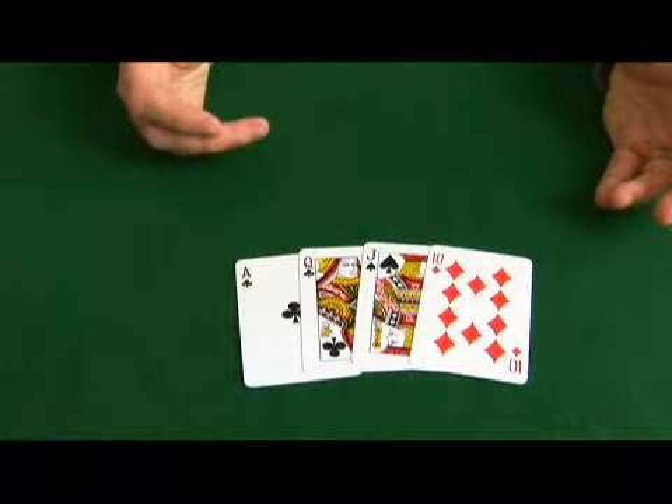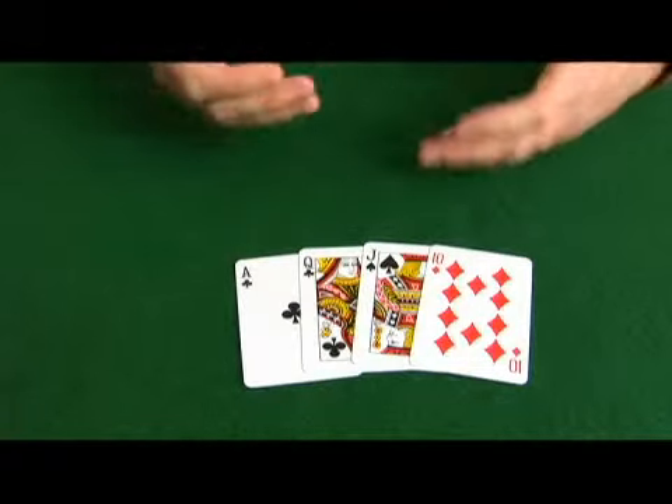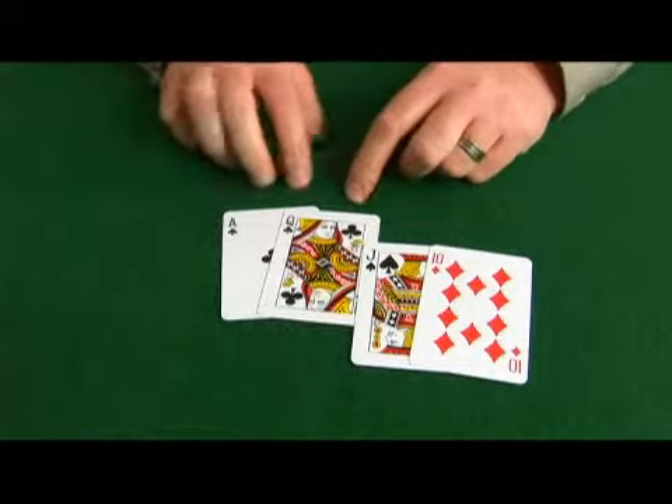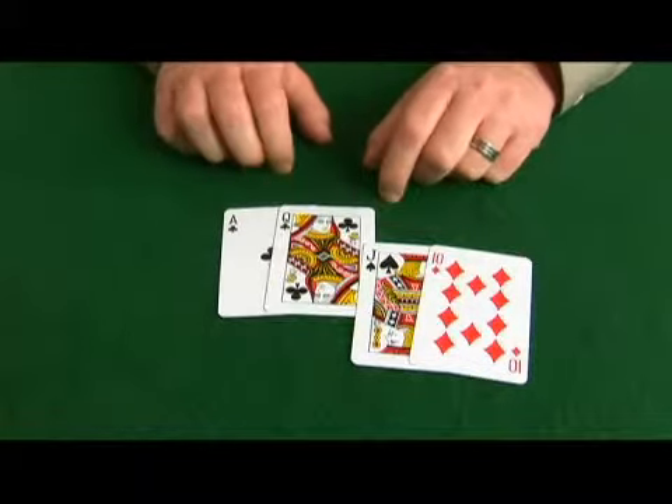You need to see the flop and go from there. Let's make sure we deconstruct this hand. We have ace, queen suited.